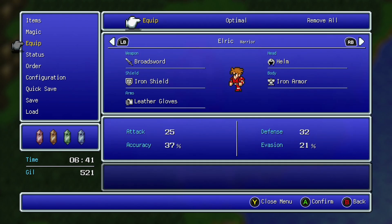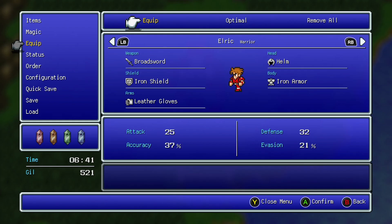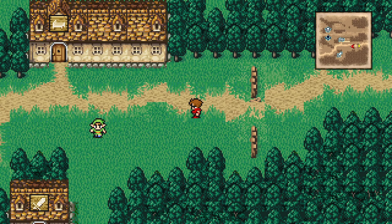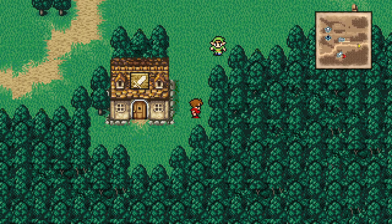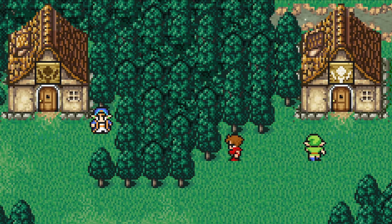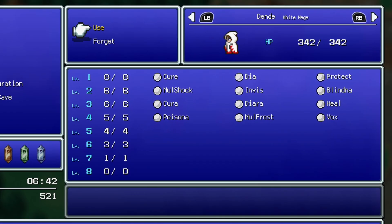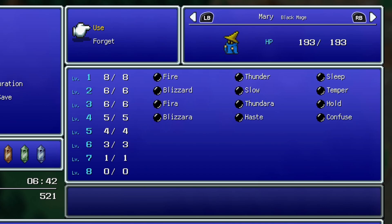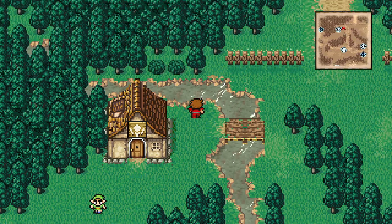I also bought a lot of equipment. I changed out the battle axe for the broadsword for Elric, plus an iron shield, iron armor, and leather gloves. I also completely forgot to walk into this town during the last recording, so I made sure to visit and buy all the weapons, armor, and equipment. There are also two houses for the black mage and white mage — one for level three spells, one for level four spells. Dende has Cura, Diara, Heal, Poisoner, Null Frost, and Vox. Mary has Fira, Thundara, Hold, Blizzara, Haste, and Confuse.